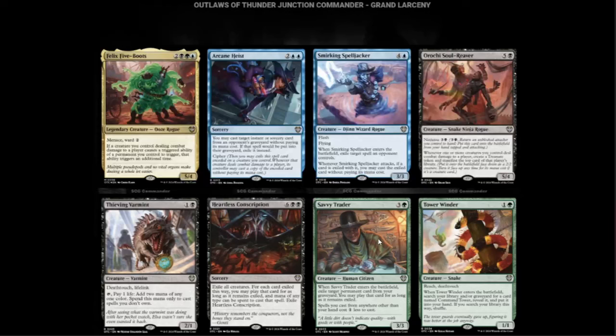We have the Savvy Trader — green and three for a 3/3. When it enters the battlefield, exile target permanent card from your graveyard; you may play that card for as long as it remains exiled. Spells you cast from anywhere other than your hand cost one less. Your Commander is not in your hand — you can cast that cheaper too. This is insanely good and people are going to build decks around it.